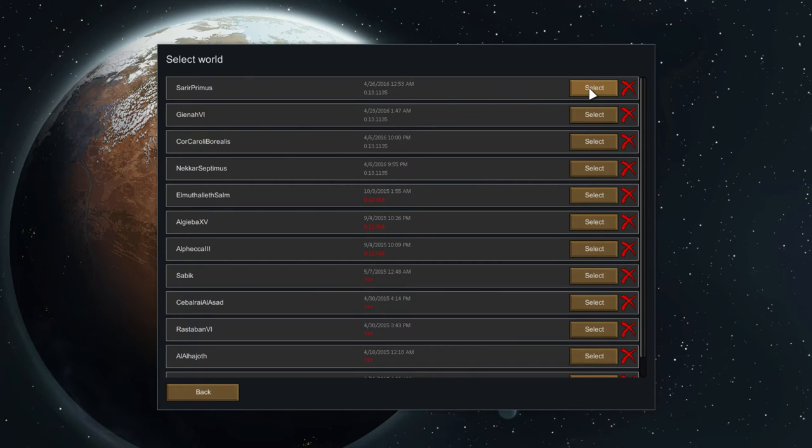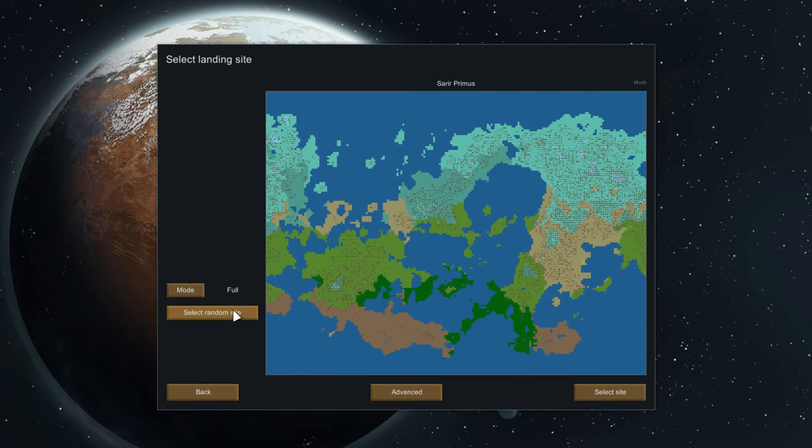Sarir Primus, that's the name. Look at all those worlds I have. Alright, Random Site — give me something good. Well, that's the tundra. Growing periods from the 1st of summer to the 11th — oh good, I have a whole 12 days. Okay, maybe I'm rethinking my plan here. Average temperature in July is 57 — well, that's not bad. January, negative 14. Oy.